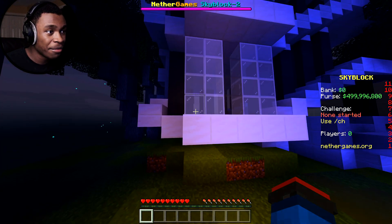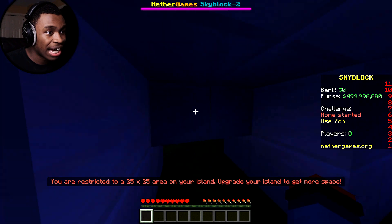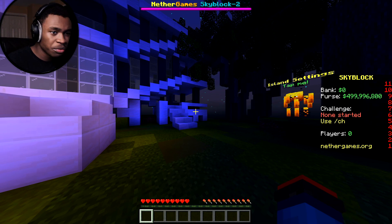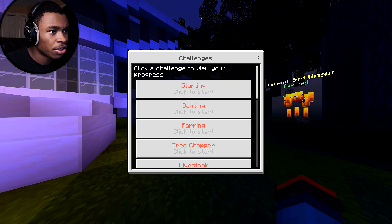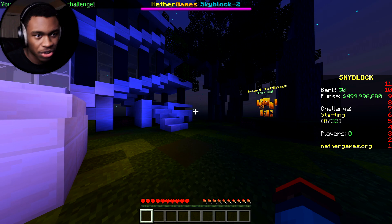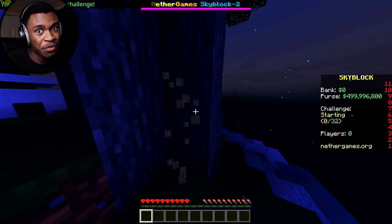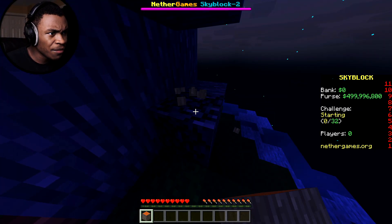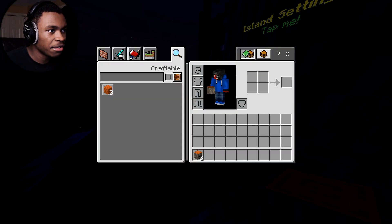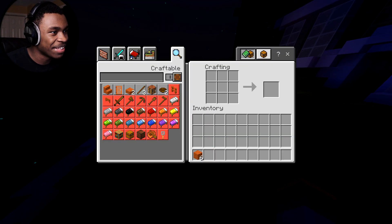How do I get into this house? You have to upgrade before you can go inside. We can start a challenge with slash ch — break 32 blocks of cobblestone. That's pretty easy. The challenge started and it updates in real time. The server is fairly smooth even though there's no one on it since it's a beta server.